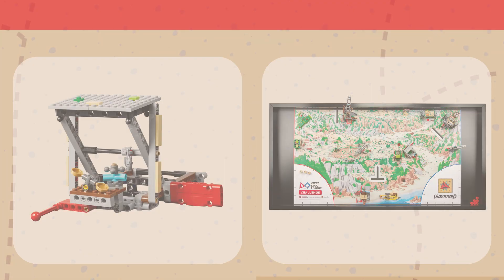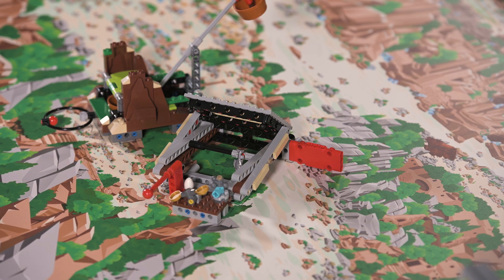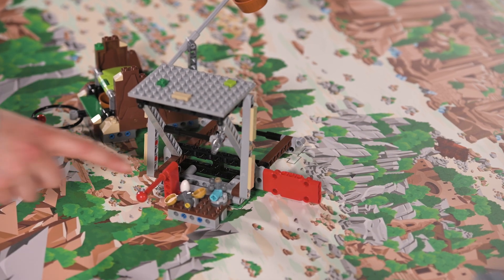Mission Nine: What's on sale? Restore the market stall and reveal items that were once traded between the village and its visitors. Points are scored if the roof is completely raised, and if the market wares are raised.